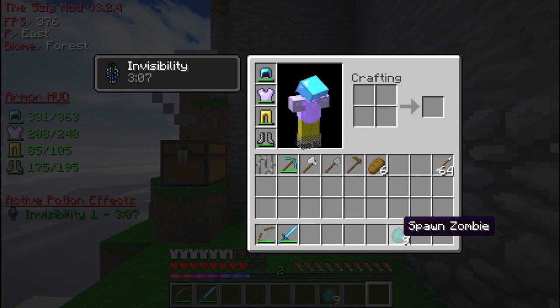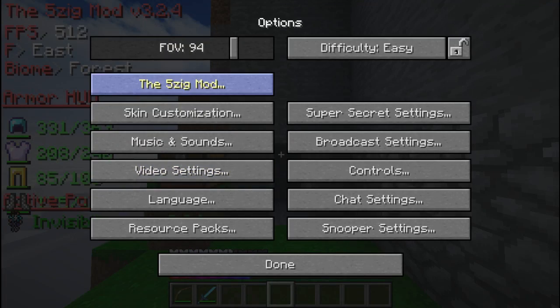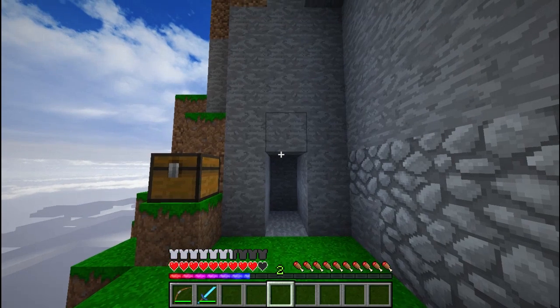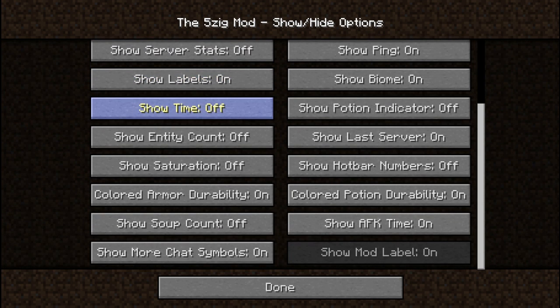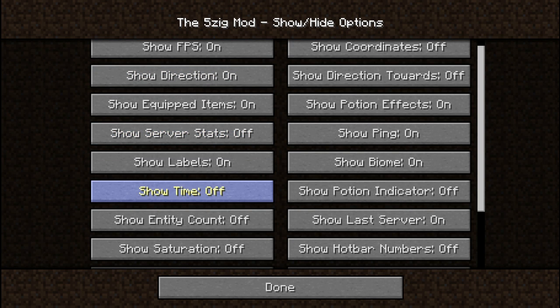To customize the mod, go to Options then 5zig Mod. It has everything right here. Mod scale I keep at 100, but you can set it higher for larger UI or lower for smaller — it's fully customizable. You can toggle the mod on or off, keep auto report crashes on, and configure the show height options, which controls what's shown in the top left like FPS, direction, and biome.